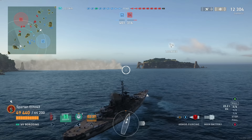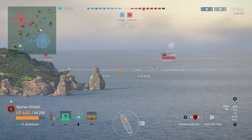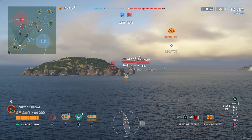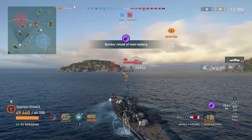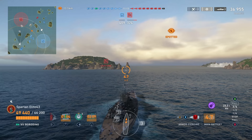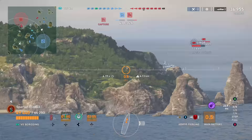Someone citadels us for 12,000 damage. We're going to turn in bow-first toward the battleships on the right. I'd guess it's this Sinop who is sailing broadside while looking directly at me. Let's showcase why that is a bad idea. 24,000 damage, three pens — our first citadel in this ship, not too bad.